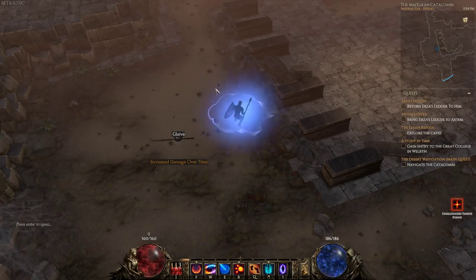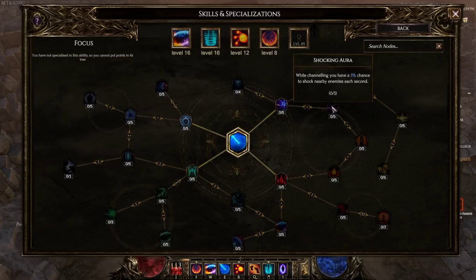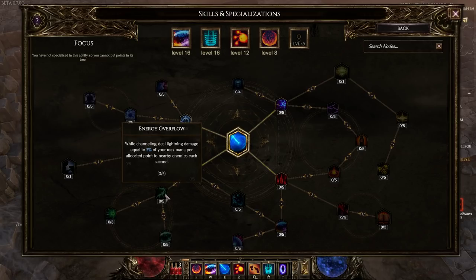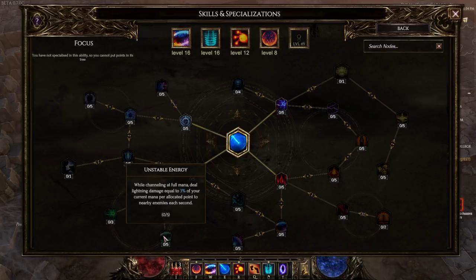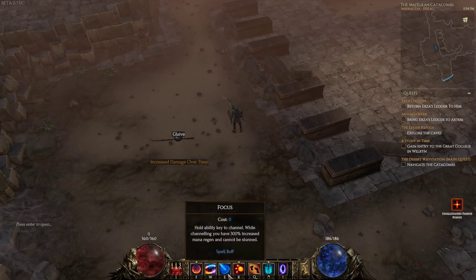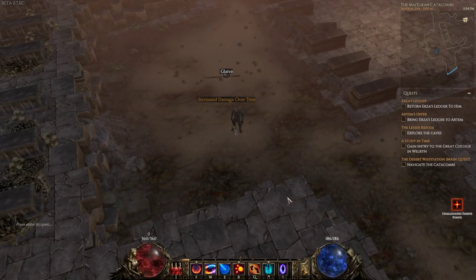Focus gives us additional mana recovery but we can't move during it. You can actually modify this - you can make it so while you're channeling you get buffs for other things. There's one where once you're at maximum mana you start shooting out lightning. There's also 'Unstable Energy' - while channeling you deal extra damage equal to 3% of your current mana. There are modifiers for things you'd normally never expect to have modifiers.